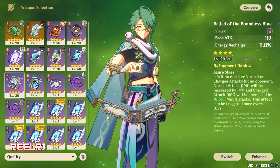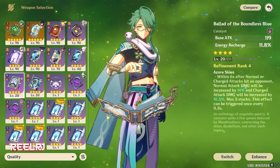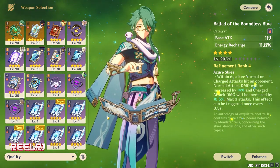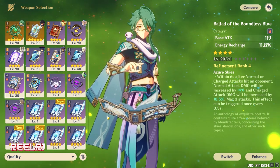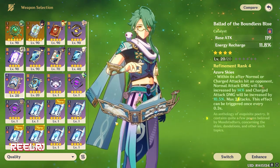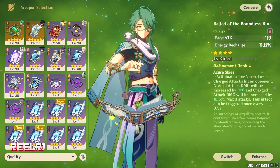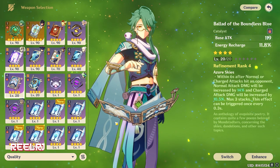On number five we have the Ballad of the Boundless Blue. It's a four-star weapon in the game having a base attack of 565 with energy recharge of 30.6 percent. I'm recommending this weapon because it has a decent amount of base attack and also gives you 30.6 percent energy recharge.